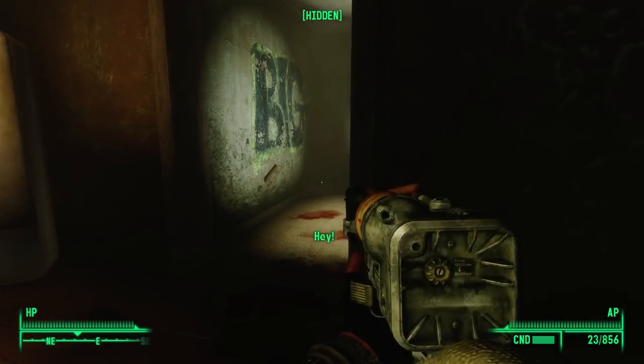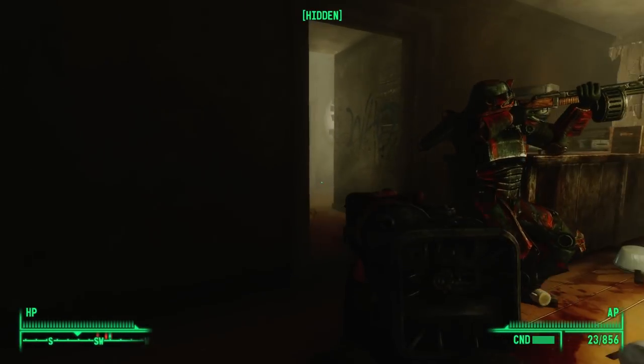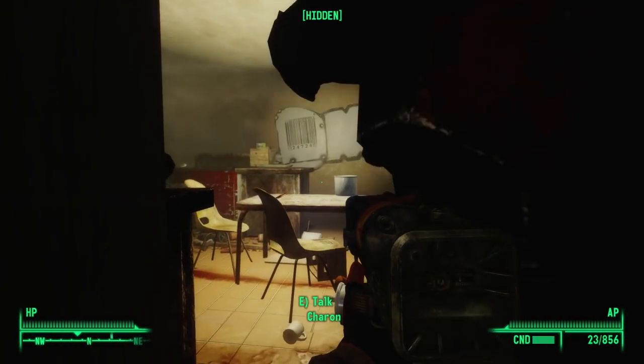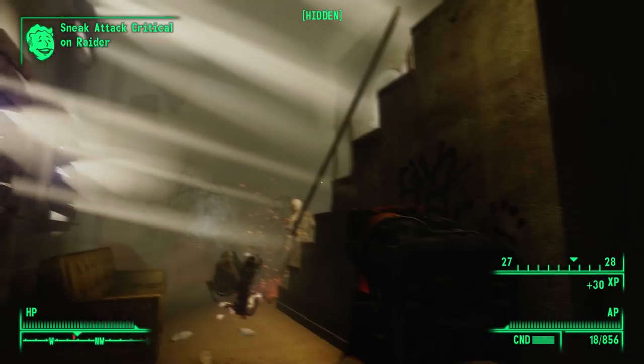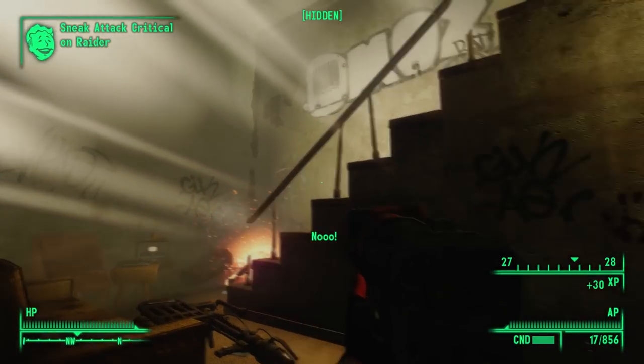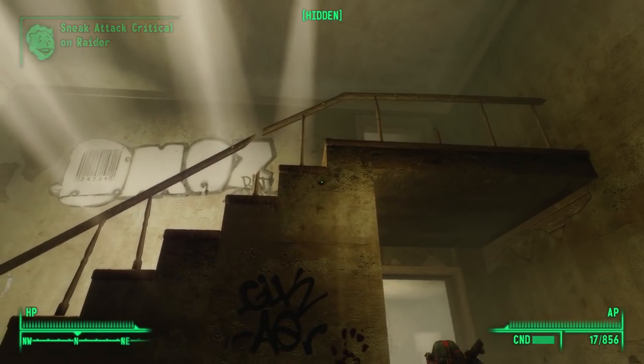Hearing the death of their comrades, more raiders from upstairs charge down. After a chaotic fight, that's one way to clear a building.